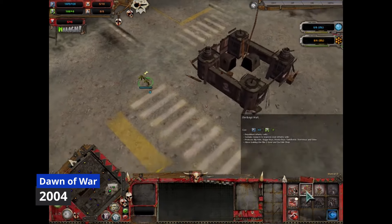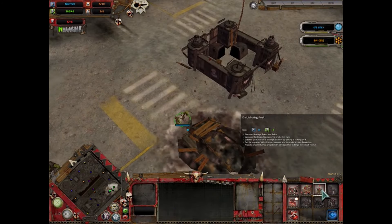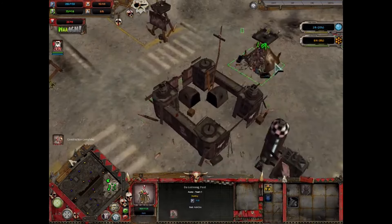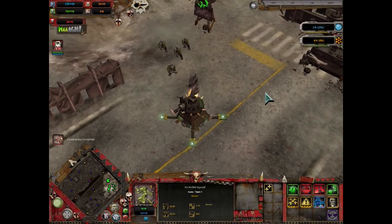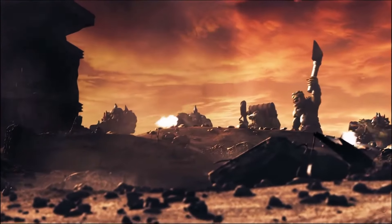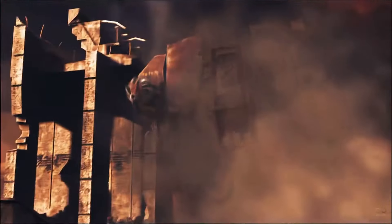Warhammer 40,000: Dawn of War stands as a pivotal title that redefined real-time strategy gaming, leaving an indelible mark on the genre and its players — myself included. At its core, Dawn of War introduced a tactical squad-based gameplay approach that revolutionised RTS conventions. The battlefield strategy revolved around capturing and securing strategic locations, which not only granted resources for constructing units and buildings but also unlocked pivotal advancements in your tech tree. Rooted deeply in the rich lore of Warhammer 40,000, the game drew upon the expanded universe crafted by Games Workshop, commanding iconic units and characters steeped in the grimdark aesthetic and brutal warfare ethos.